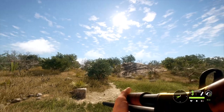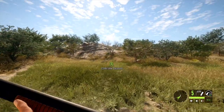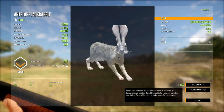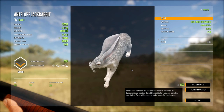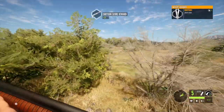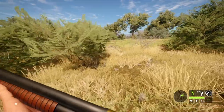Check out that reload animation by the way — very cool, it's like a tactical reload. We have a confirmed trophy right here — wow, those actually look really cool. I honestly feel like this is going to be my new favorite rabbit species in the game. Look at those big old ears! You can see it does the job against the rabbits. You've got five rounds in there, it pumps pretty quickly, and it sounds very good.